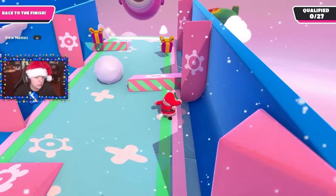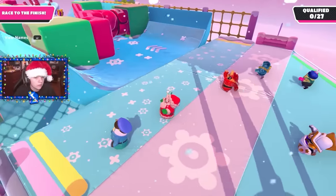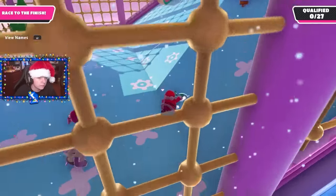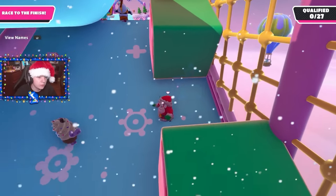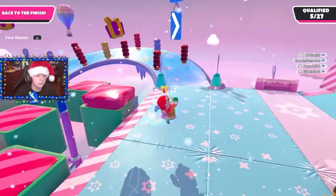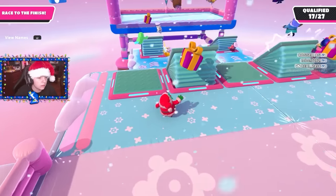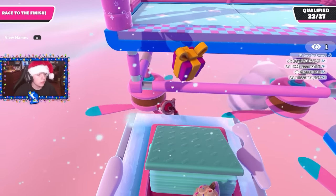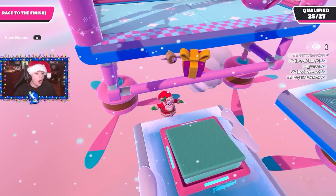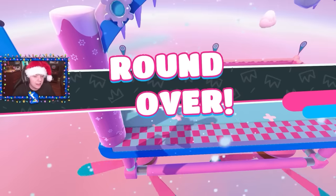We got Tundra Run — definitely one of the easier levels in this event. The gifts are pretty easy to get with little obstacles to avoid. On the right side there was one singular gift squeezed between two punchers, really hard to see. I literally touched a gift above the puncher but it didn't register — must be some sort of bug. I got worried because people were qualifying super fast. I was this close to falling off, but at the last second I grabbed onto the ledge and used the flipper to qualify literally last place. That grab was clutch!